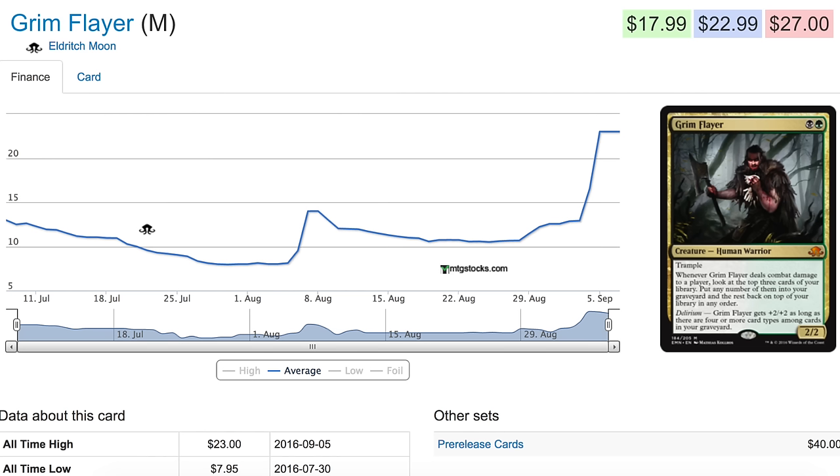It is very good in Modern with a card called Lingering Souls, with the flashback mechanic. The delirium is much easier to achieve because it enables itself. One of the problems I had with delirium was how we were going to turn it on, and obviously Modern is easier than Standard. But in Standard it's also a lot easier to turn on, and this card actually helps you turn it on.